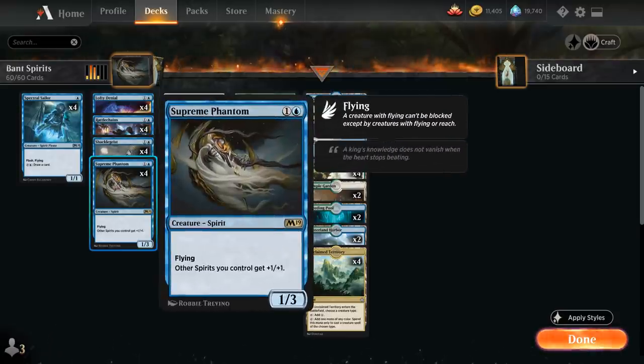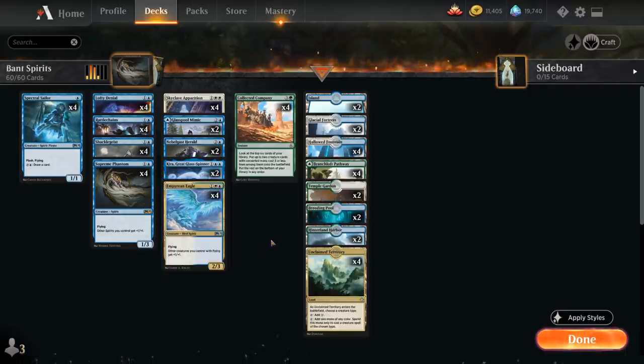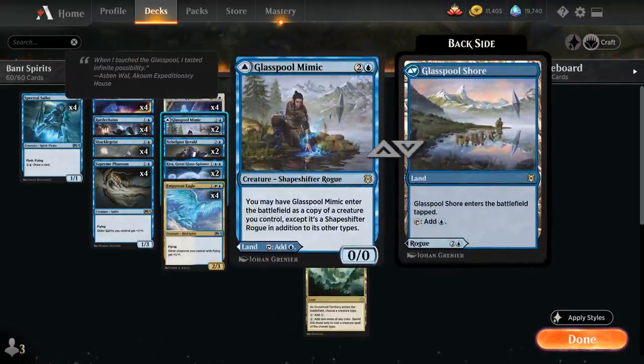We've got Supreme Phantom and Empyrean Eagle as our lords, plus 2 copies of Glasspool Mimic — a new addition from Zendikar Rising. It's not actually a spirit, but we can have Glasspool Mimic enter the battlefield as a copy of a creature we control, copying one of our key creatures like one of our lords or Shacklegeist for more removal. It can also be played as a tapland if we just need more mana.